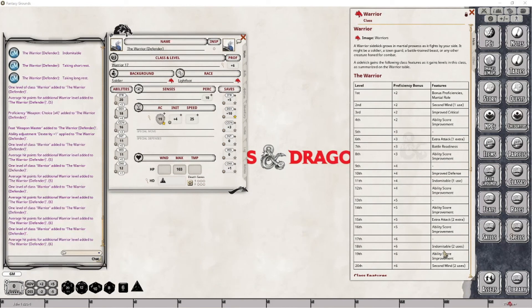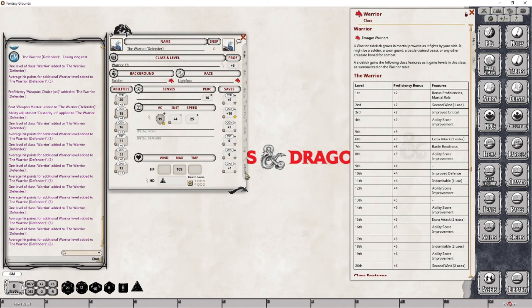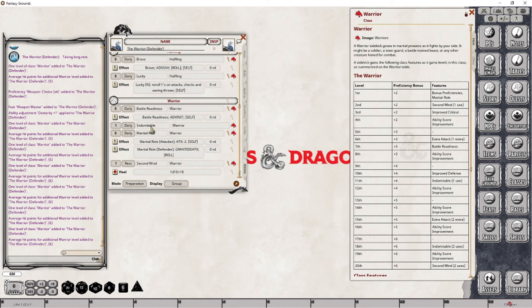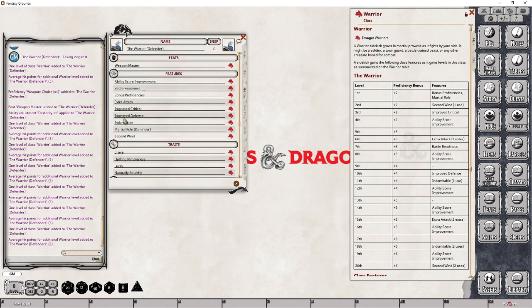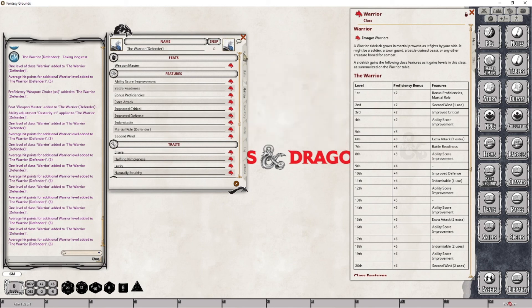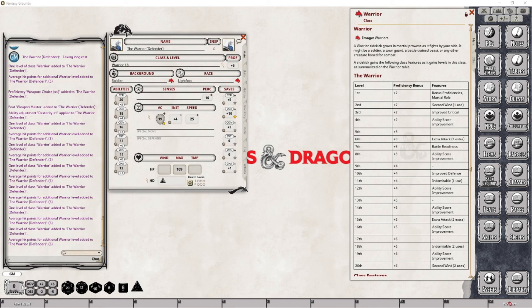At level 18 we are seeing our last improvement to the Indomitable feature. Let's drop this into place. All you have to do is go to your actions tab, scroll down until you get to Indomitable, make sure you're in preparation, and modify this to two uses daily. You do not get to reset this through a short rest — it's only a long rest even at level 18. And that's everything we have to do to set up the character for level 18.